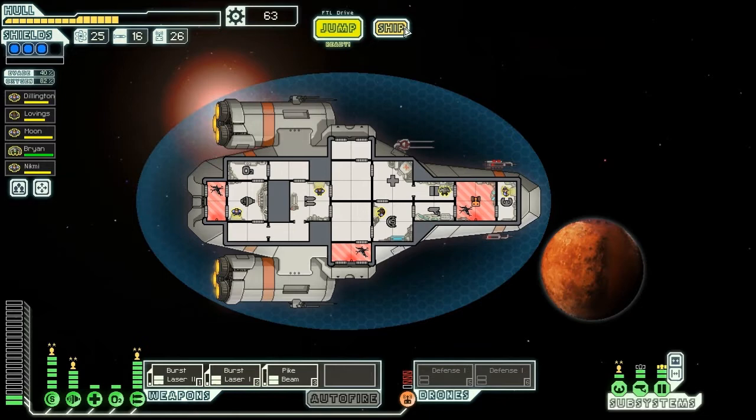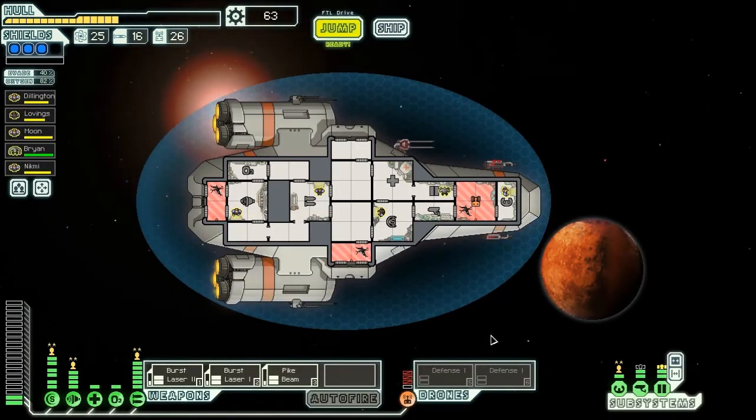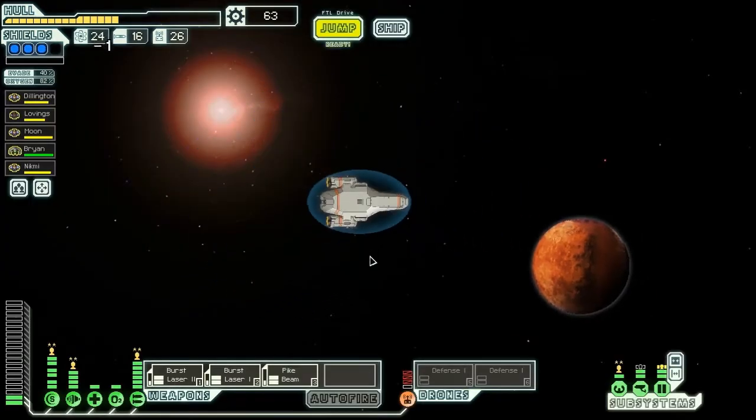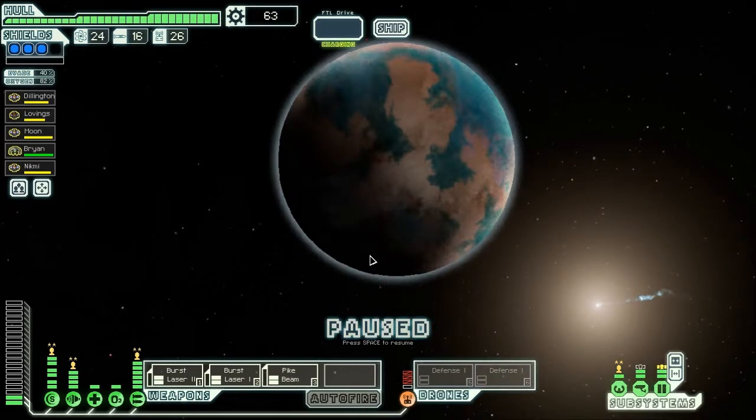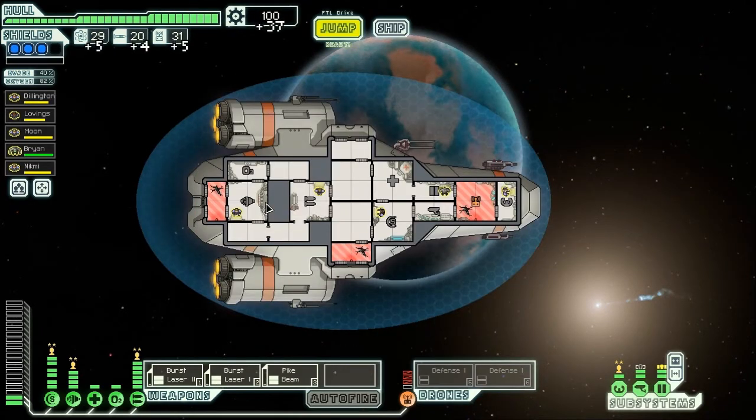How much do I need to get all... I need 180. Let's get another repair thing. There we go. Full health, 57. That's a lot better.